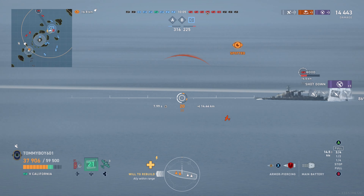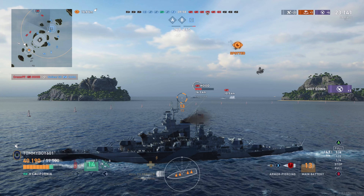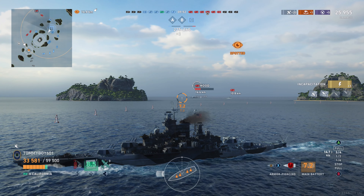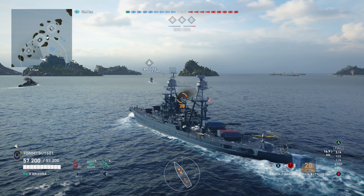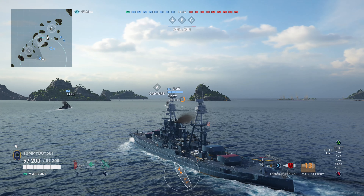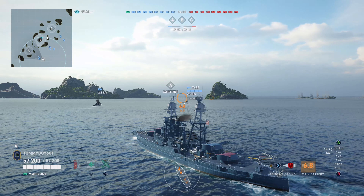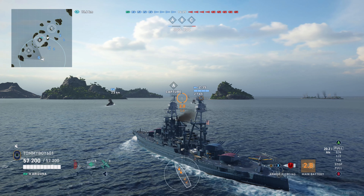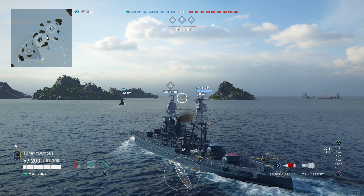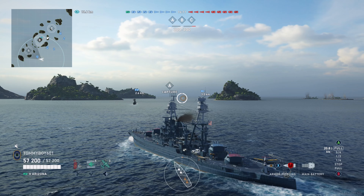Let's go ahead and talk about what is the worst ship at the tier. This is one that I also agree with and put as my least favorite — and that's going to be the Arizona. Arizona is the oldest ship we are talking about today. She does have the second best hit points at 57,200 and the thickest minimum armor at 13 millimeters. Max armor thickness is 457, and she is tied for the worst torpedo protection of these ships at only 37%. She does have four three-barreled guns with a caliber of 356 millimeters.